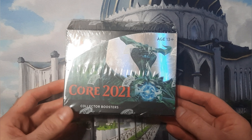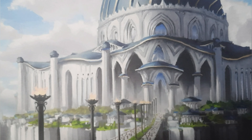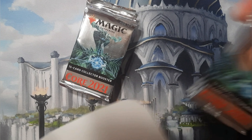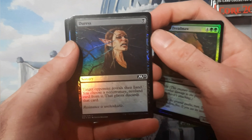All right guys, it's New Year's Eve 2021 and we're ending 2021 by opening a collector box of Core 2021, which was actually printed in 2020 and is already out of print. It's already out of standard, but that's all good because we know who's in here and I have a feeling we're going to pull at least one Ugin. I have a good feeling about it.